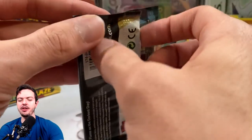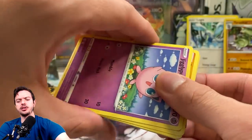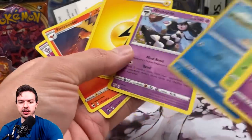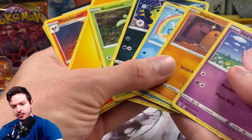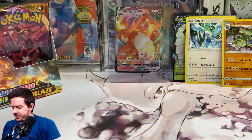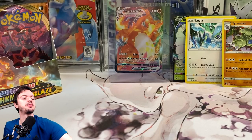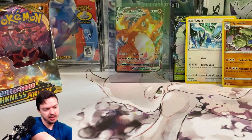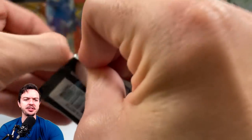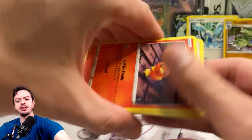They got the amazing rares coming out on the JP side as well. There's nothing in here but we can always pull a reverse Lugia, which we did. I'm excited to see that they're actually stepping it up again. I think I'm going to speed through the rest of this box because once you get the big hit, the rest of the box kind of sucks. Is this going to be hollow or something already a full art? It's something full art — we got a Crobat V!